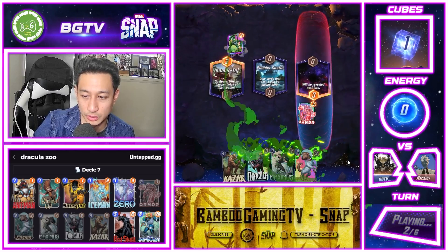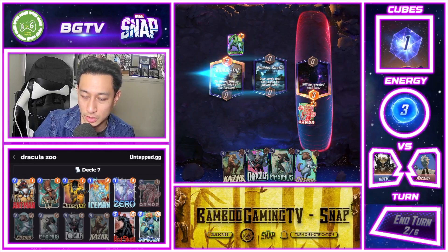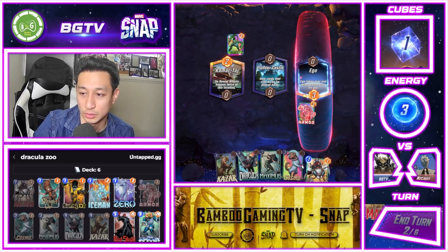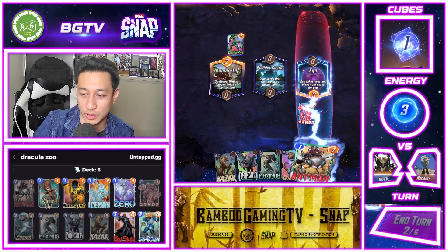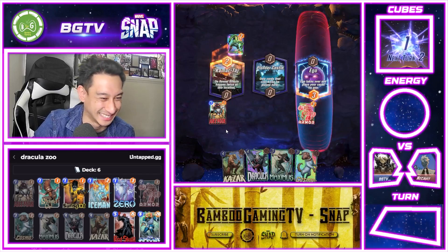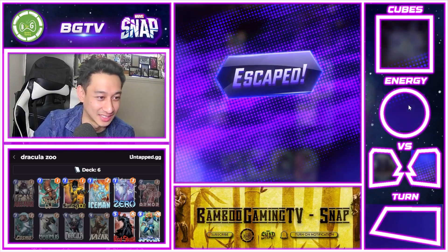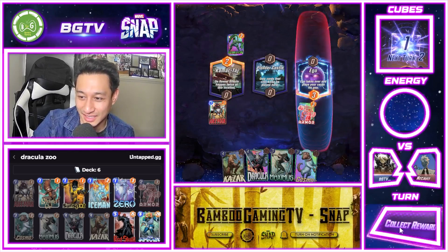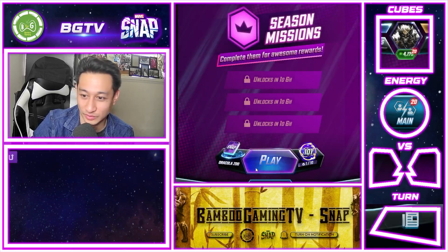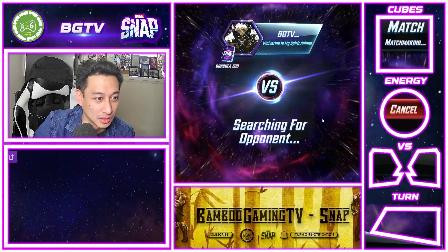We got Plunder Castle, which is kind of tough. So we're just going to do Armor on the right and then Cosmo on the left. Oh, that's bad. At least it's not so bad on Dracula because — oh no, please. Can you do Cosmo on the left? Oh man. God damn it.